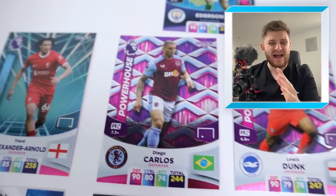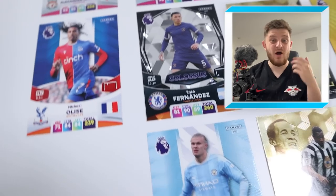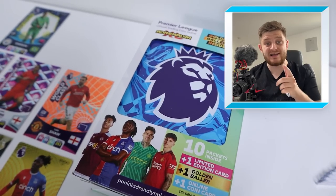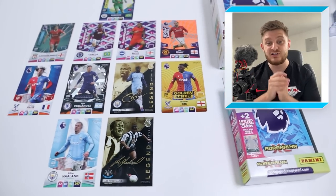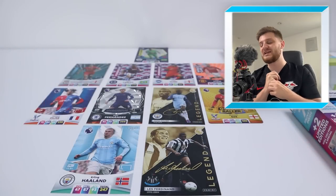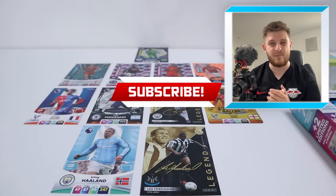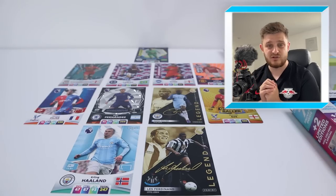Hello everybody and welcome back to the GibiDogia channel. In today's video it's another episode of Eze's 11, episode 3. We're opening up a classic tin and a pocket tin to see how we can change up the team we have so far surrounding Eze Golden Baller. If you're excited to see what we can add to this team, make sure to smash that like button, and if you're new to this channel hit that subscribe button so you don't miss any future videos including all the episodes of Eze's 11.